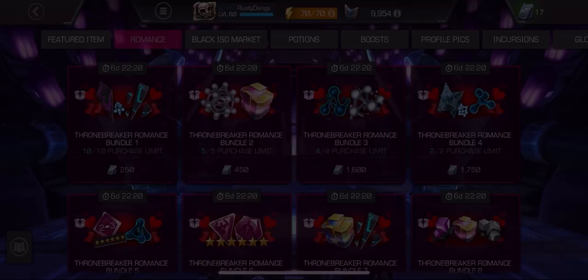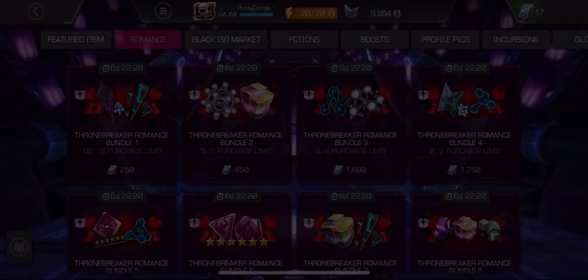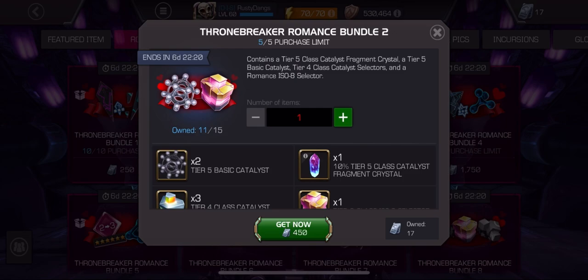Bundle two: 10% tier five class catalyst fragment crystal — yikes. Three tier four class catalyst selectors are cool, but 450 units and two tier five basic. Maybe a C minus at best, but I'm going to say conservatively it's a D plus. Not great either.